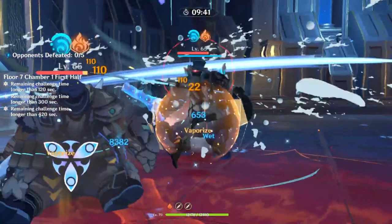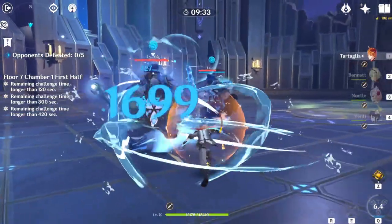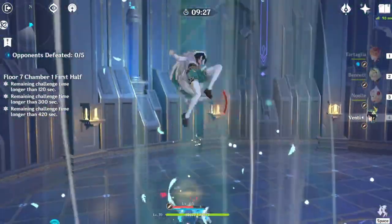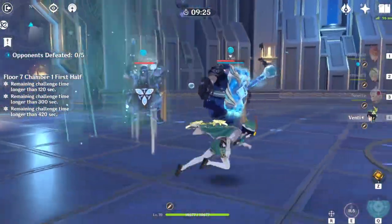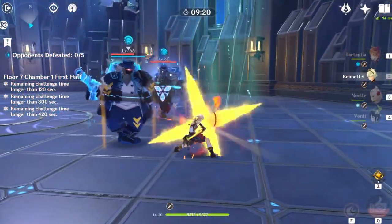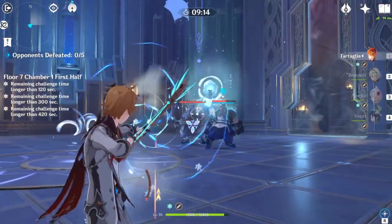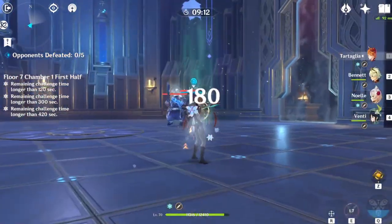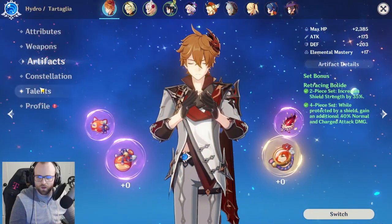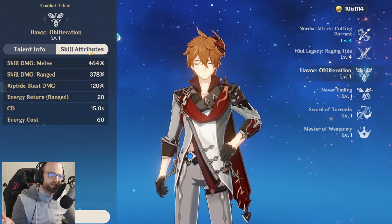That's where you're getting all of the damage output from. It's only showing 8,000 now because I don't have Bennett built, I don't have Childe fully built — they're all at base level stats and artifacts are still really low level. We would need to build those to show the true ability. If you want to see the full potential, please check out zynox's video — I'll link it in the description so you can see what it can do if you do build it.